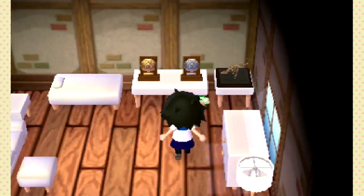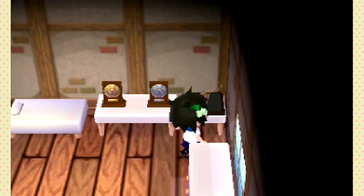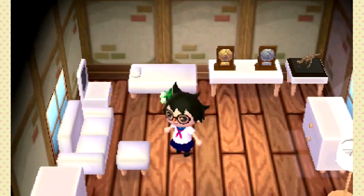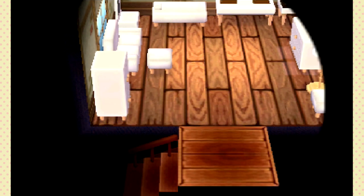Upstairs we've got the minimalist bedroom set, as well as two Happy Home Association trophies and a shrunken T-Rex — so cute. But no wall art and no flooring. This house needs some love. But yeah, that's my third house; it's not done yet.